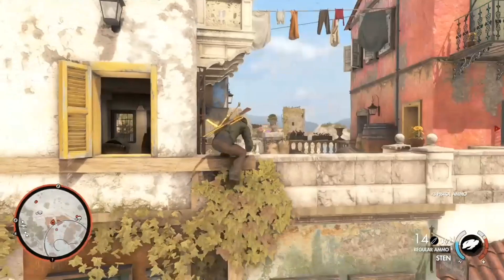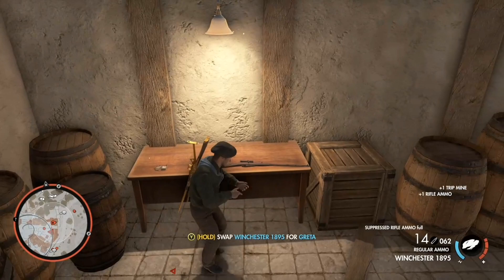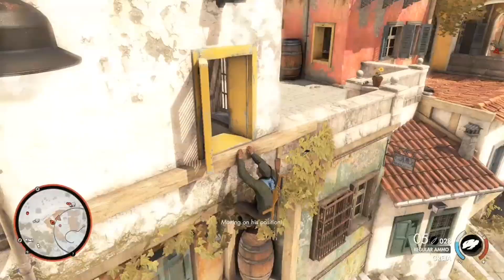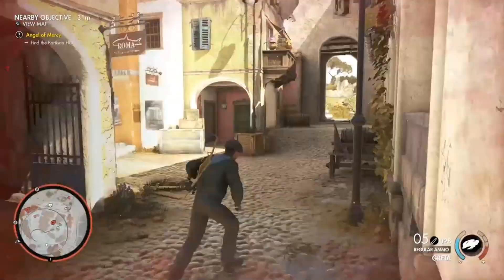Greta is a fully upgraded Mosin Nagant which is worth taking for the rest of the mission, as it's almost certainly better than what you have, especially if it's your first playthrough. Unlike Eternal Struggle, you cannot keep Greta after the mission is over, so savour it whilst you can.